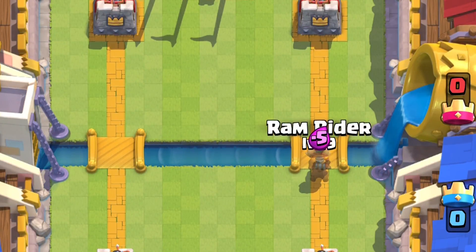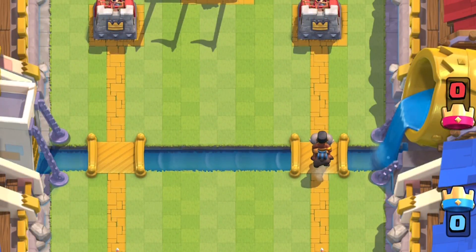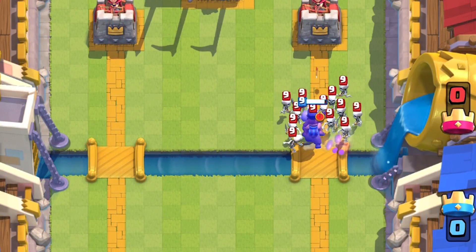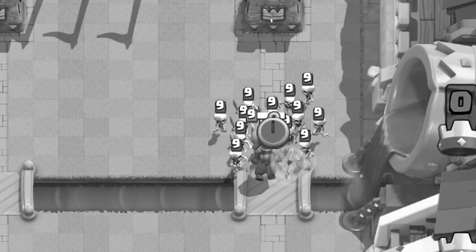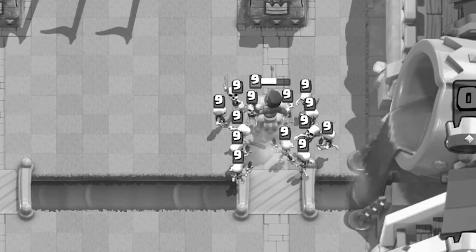When she's defending against a swarm, it's incredibly difficult to know which unit she'll snare next. Generally it's the closest non-snared unit, but that's kind of hard to read when there are thousands of skeletons coming at you.